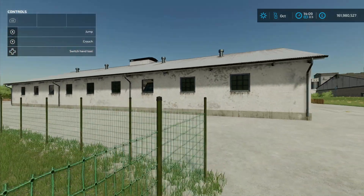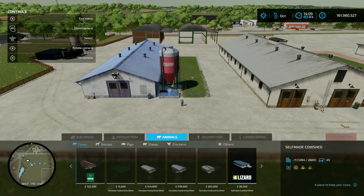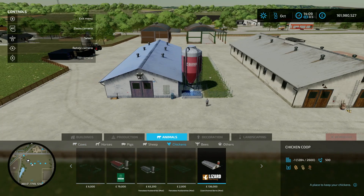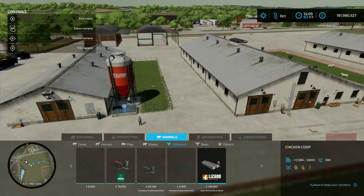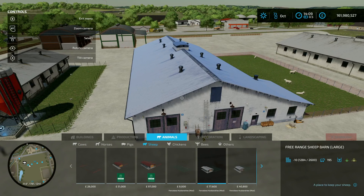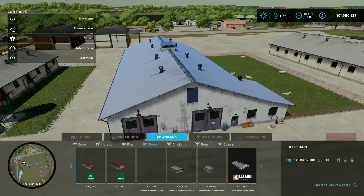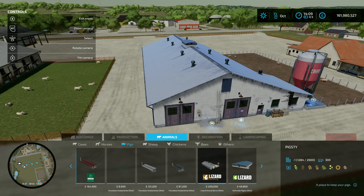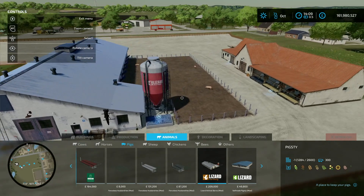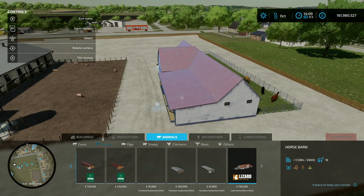We've got four barns. In the construction menu under animals, starting with chickens — 136 grand gets you a chicken coop with 500 capacity. Then the sheep barn is 197 grand and holds 300 sheep. Moving over to pigs, that one is 209 grand and holds 300 pigs. The last one is horses — 158 and a half grand to buy, holds 16 horses.